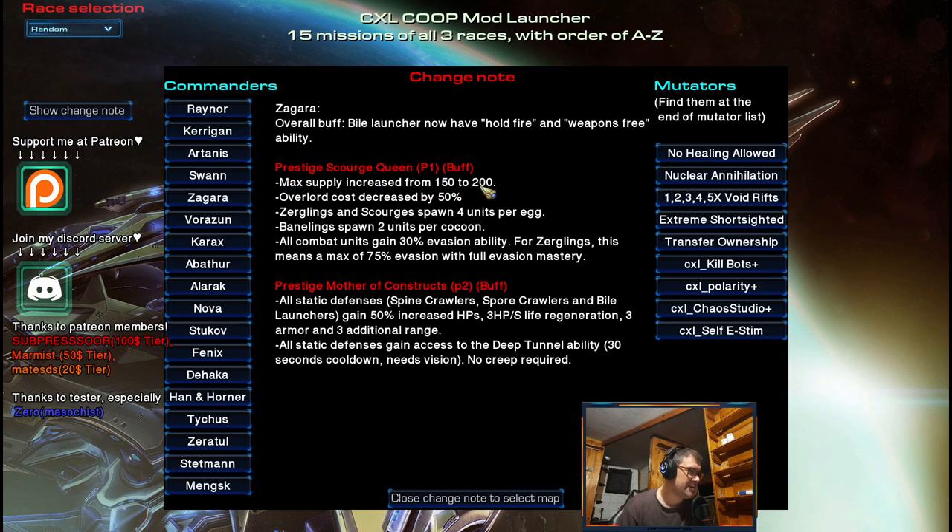Maximum supply increased from 150 to 200 — so normal Zagara is 100, Scourge Queen is 150, but now we have 200. Overlord cost decreased by 50 percent, which is a nice addition since you often lose overlords when A-moving your army, especially against Terran. Zerglings and scourge spawn four units per egg. For zerglings it's normal in official Scourge Queen, but scourges are now four instead of three.